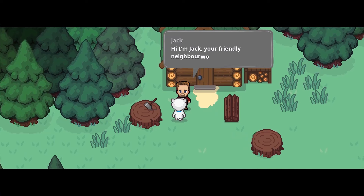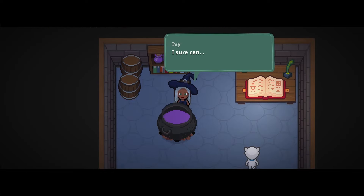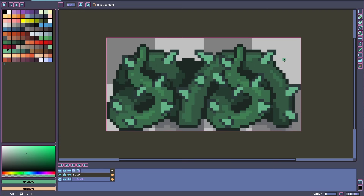I dusted off my old lumberjack character and his log cabin and put them in the town area so that Coco could find the branch she needed to eventually make a torch. Then I went back to the potions house and added Ivy, the potion master herself. I needed some thorns to block the path, so I drew some quick vines and added spikes.